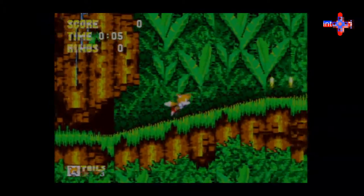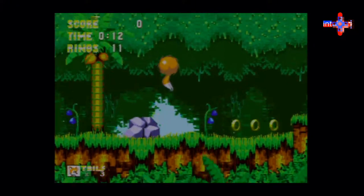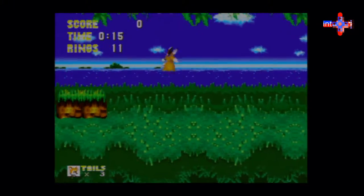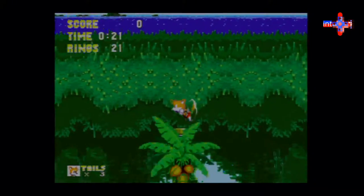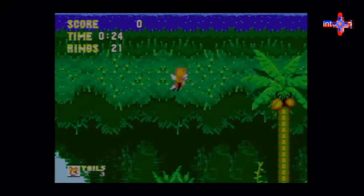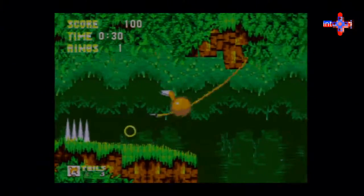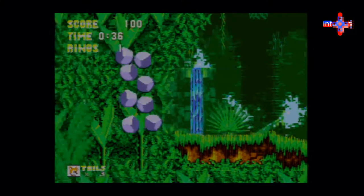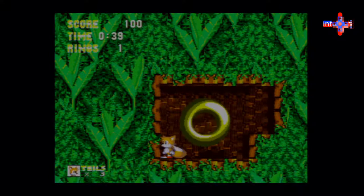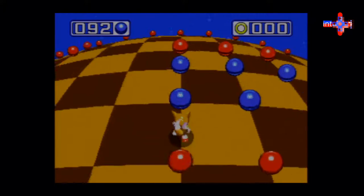One of the reasons I like Tails is that his ability to fly lets you explore non-traditional paths. He does have a couple of disadvantages though — whereas Sonic can utilize the powers of all the shields, Tails can only breathe with the bubble shield, use the lightning shield, but can't do the fire shield dash ability. Well, we'll see.